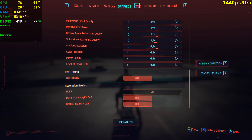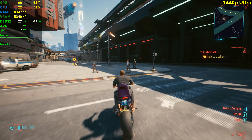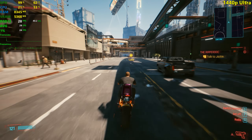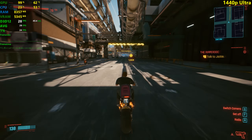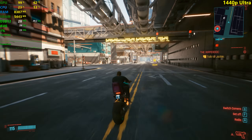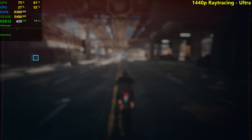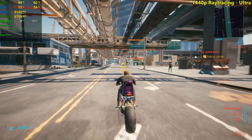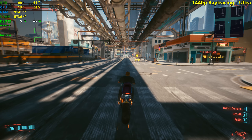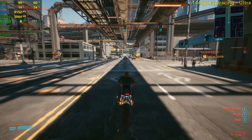Now 1440p ultra settings — it's already below 30 FPS, so it's definitely going to drop further in demanding areas. I won't call this playable anymore. You should not play this game on ultra settings at 1440p. At 1080p ultra it was kind of playable. I'm switching it to ultra ray tracing mode just to see — and it's completely unplayable. Hope you guys enjoyed this video. Don't forget to like and subscribe. I will test the GT 710 on Saturday, so click that bell icon if you're interested. Love you all, see you in the next one.